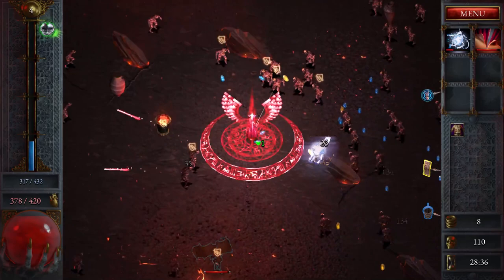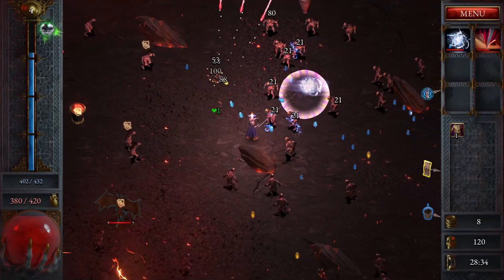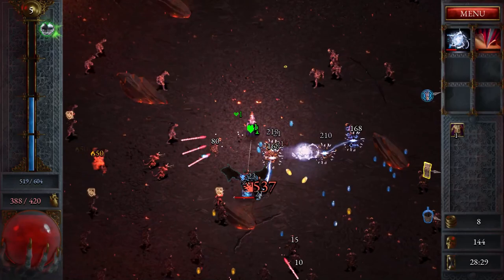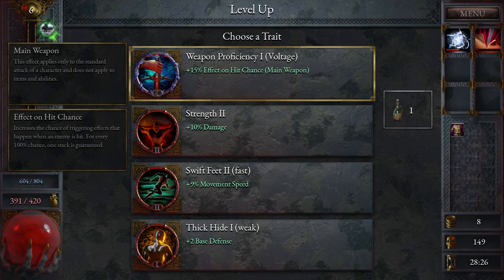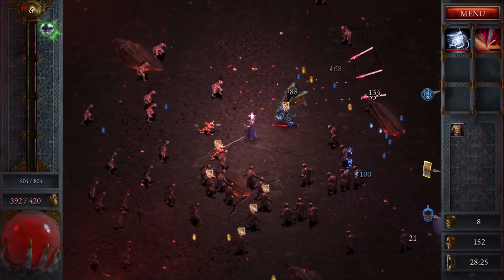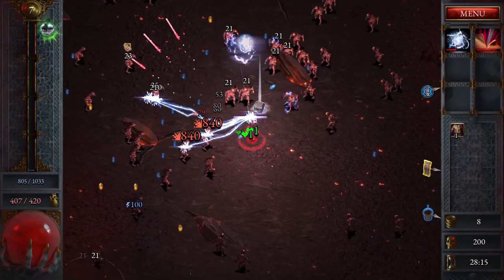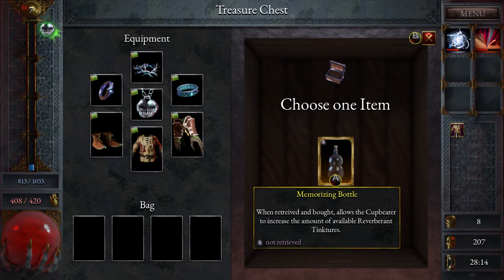We're on the second stage so I don't think we're going to hit level 100. I also don't have the amulet equipped. On-hit effect of the main weapon — that sounds good, we kind of want them to be electrified. The reverbment tinctures — interesting, it's cool that the bottles look different.